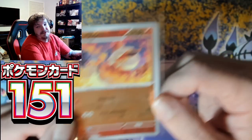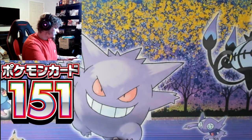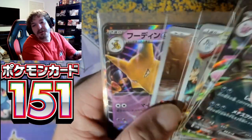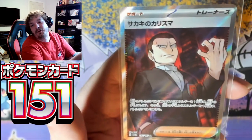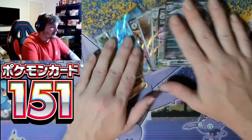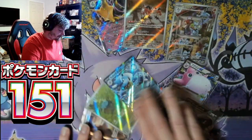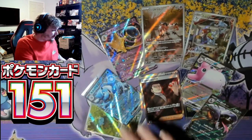Bunch of reverses — all right, to recap: we have the master ball Flareon, Arbok EX, Wigglytuff EX, the Machoke illustration rare, Mr. Mime illustration rare, Alakazam EX, Blastoise EX, that sweet Bulbasaur illustration, and the SR Giovanni from Team Rocket. Not bad, not bad — let me know what you guys think about those hits.